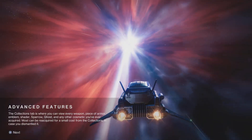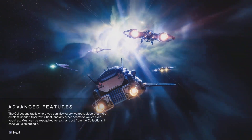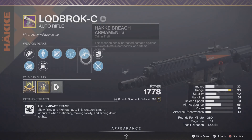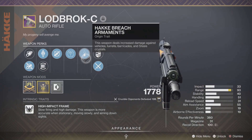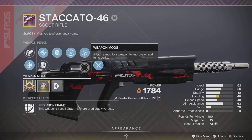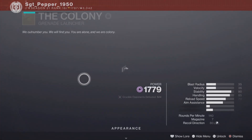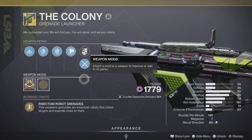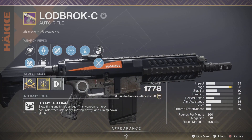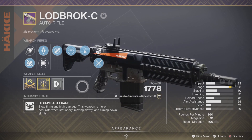Hey everyone, this is Sergeant Pepper, welcome to the channel. Today I'm going to be testing out the Load Broxy in the Crucible. It's got target lock on it, a recoil direction of 100, 360 rounds per minute, and 31 in the mag. It fires a little bit slow but it's also hard-hitting. I'm also going to be using the Staccato for distance and the Colony as my heavy. This is the main featured weapon, so we shall see how we do in this Control match.